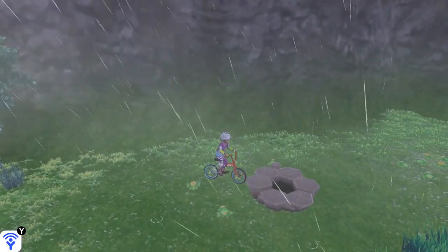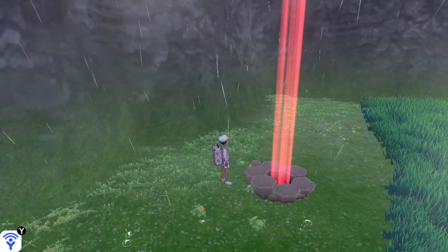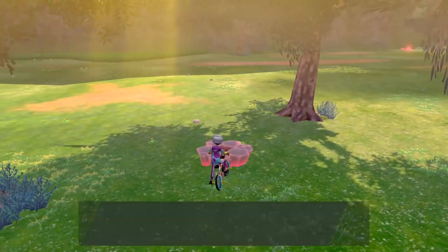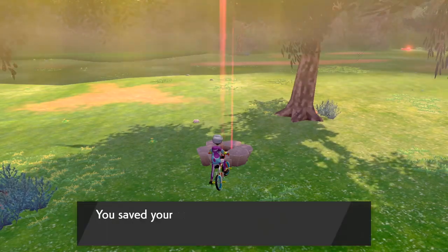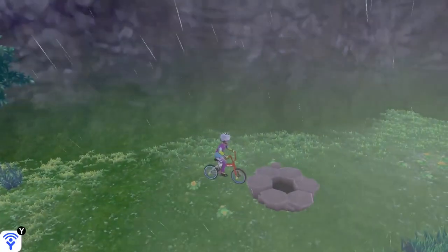Now launch the game again. If you did things right, you should end up with an empty raid den. If not, you're gonna end up with a red beam. If you end up here, just go on over to another raid den and activate it with a wishing piece — this will deactivate the ditto den. Now we can start all over!